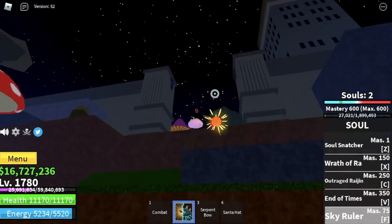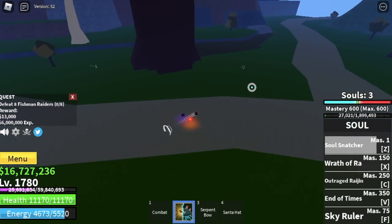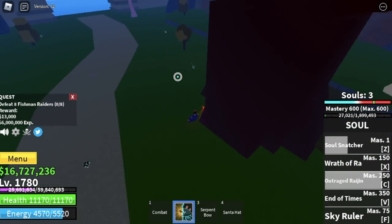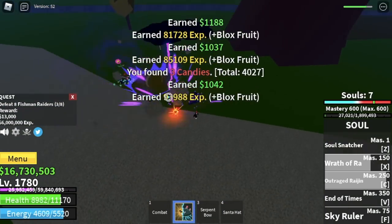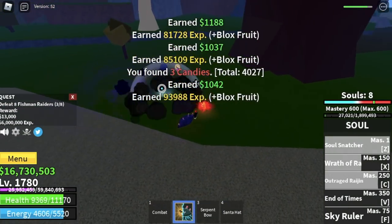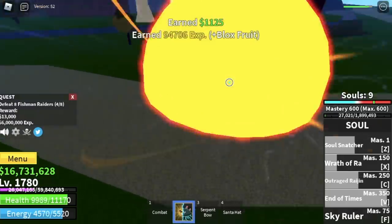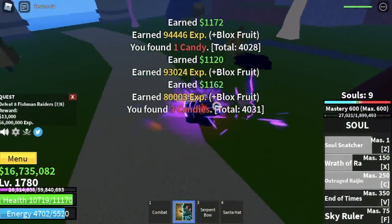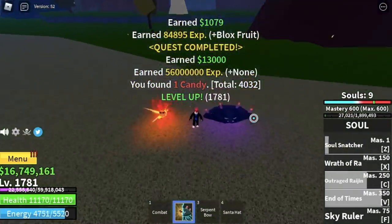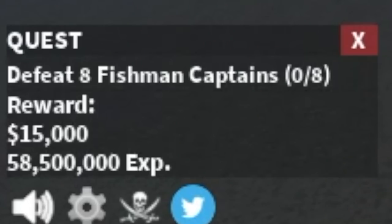Next up is Turtle Island — from here things will be a lot faster. Start with the Fishman Raiders. I used the Serpent's Bow to lure: three on one side, two in the middle, three on the last part. I suggest going with three, two, and three because if you're not used to luring four, some mobs will return to their spawn. Goal here is level 1800.